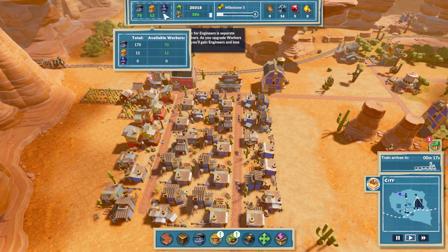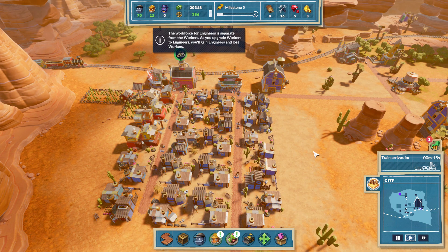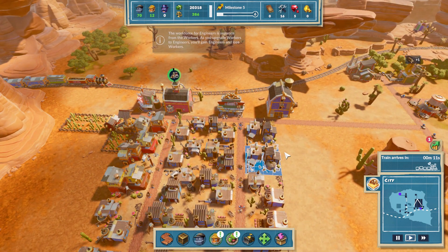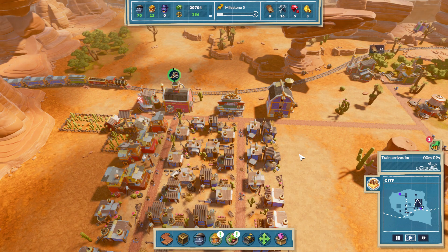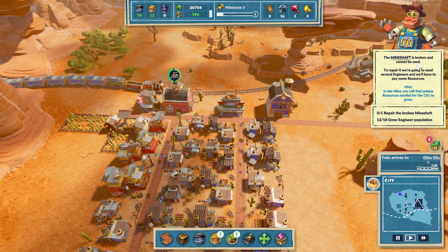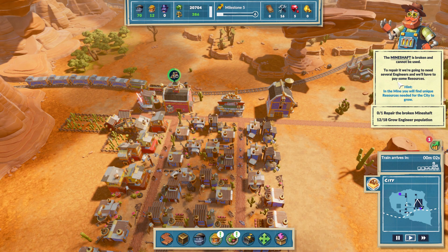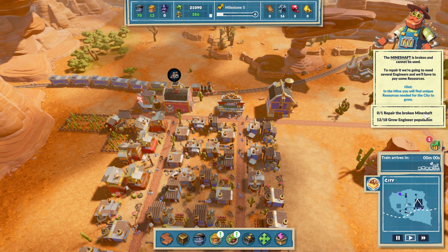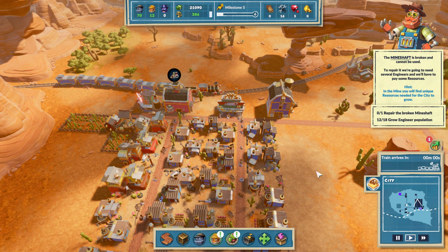What's the purple guy then? Oh, and a train is coming in. How do I get rid of that? Okay, it disappeared. The mineshaft is broken and cannot be used - to repair it we're going to need several engineers and will have to pay some resources. So we've got to repair the mineshaft and grow our engineer population.